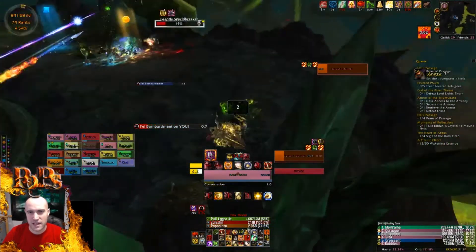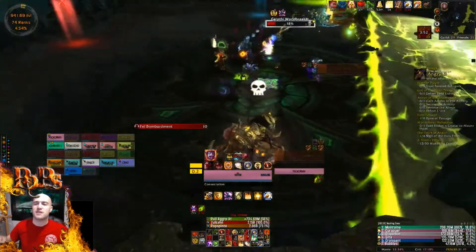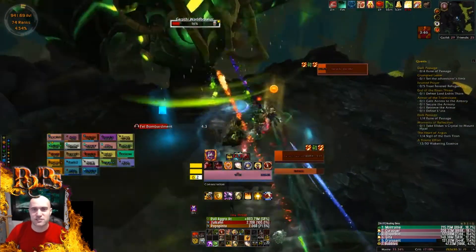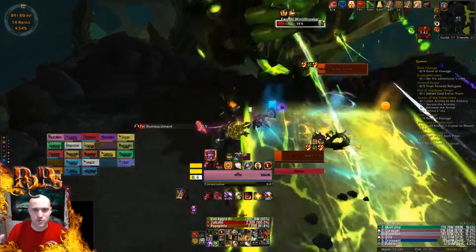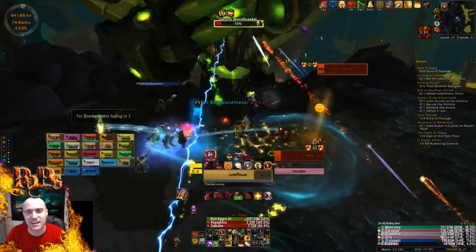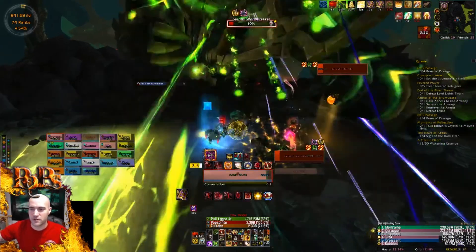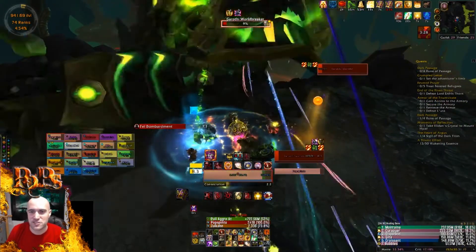In phase three the only thing you're moving out of is the green line, so everybody should be stacked at the front of the boss — range, melee, get in and help the healers. AoE healing like healing rain is wise, plus chain heals and everything like that. There's no reason to be out in the middle of nowhere — just stack up on the boss.